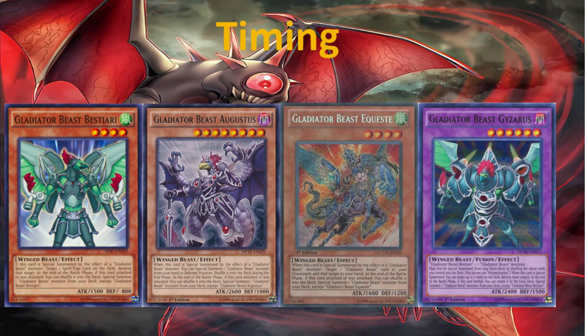That archetype is Gladiator Beast. As you can see in front of you, we have several Gladiator Beast monsters, like Gladiator Beast Bestiary, Gladiator Beast Augustus, Gladiator Beast Equest, and the fusion monster Gladiator Beast Gezarrus. Timing is one of the first lessons as a newcomer you need to learn about Yu-Gi-Oh!, and it is best learned from Gladiator Beast because it teaches timing in its most basic form.